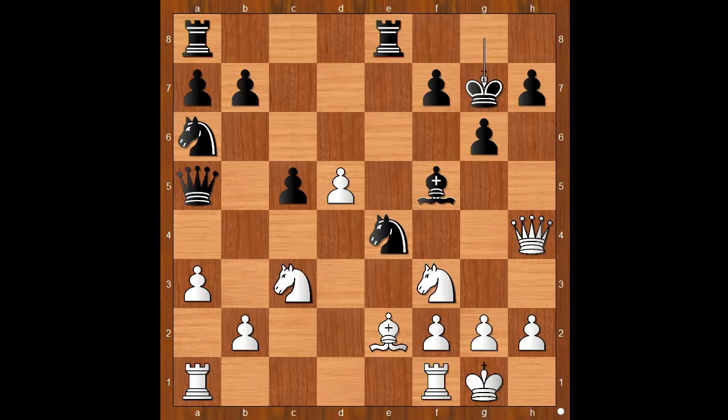White to move — how would you continue? Smyslov played this awesome move: knight to g5. Knight takes on c3 — let's take it back. If knight takes on g5, then queen takes on g5, and white's position is preferred.